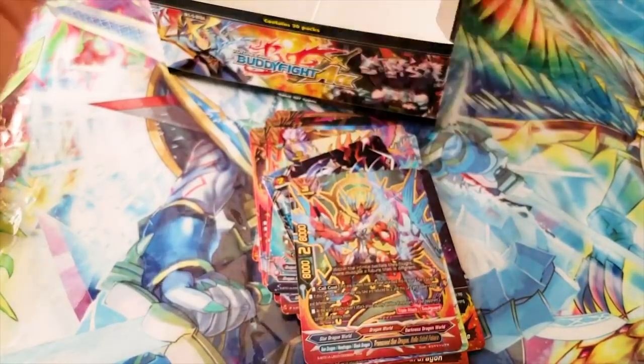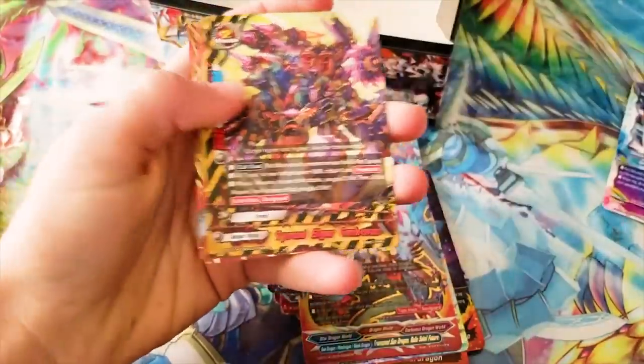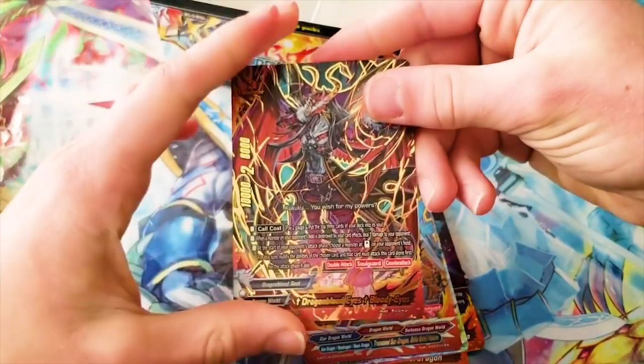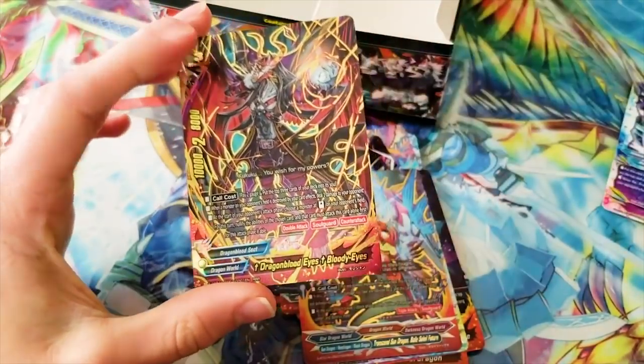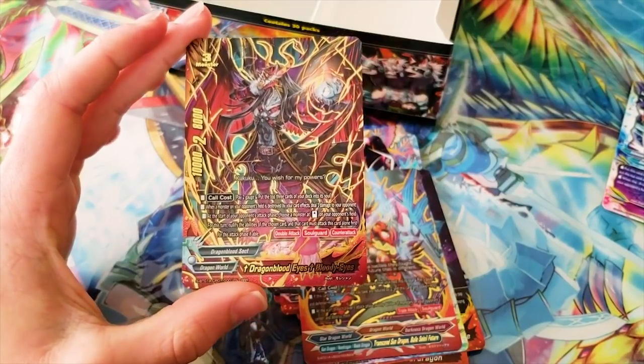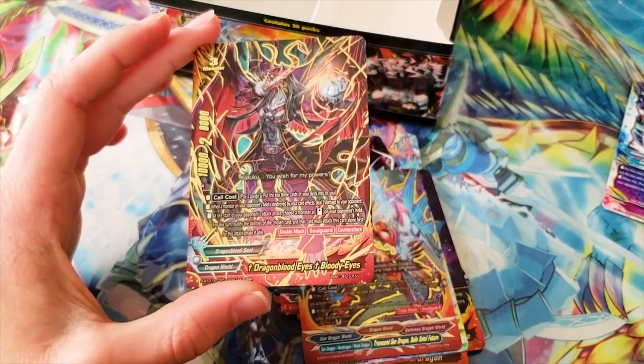Last pack. Bless my pulls, guys. A Heavenly Ring — that's cool. Did I see something shiny? Hey, alright! This is the main size 3 — the chuny dragon himself for Dragonblood Sect. Dragonblood Eyes, Bloody Eyes.